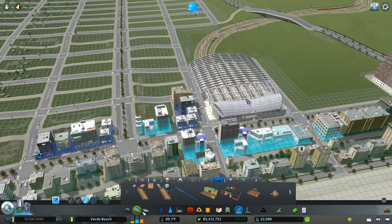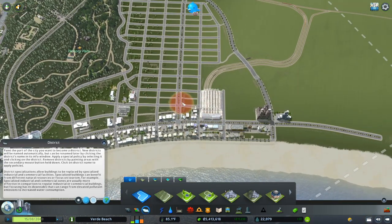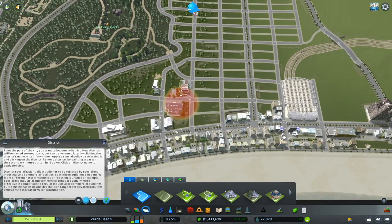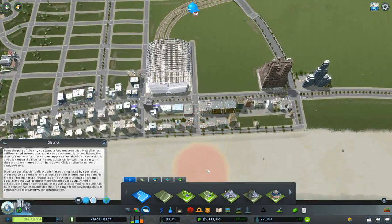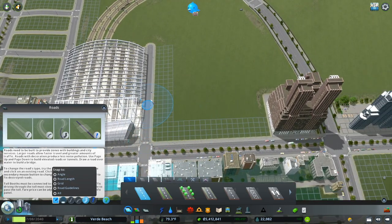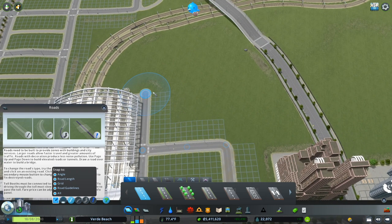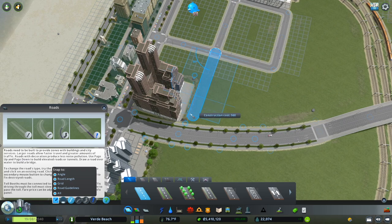Next — am I going to fill this zoning in yet? No, I'm going to keep you on the edge of your seats. We need some districts. You might wonder why we keep doing all these things that aren't building the downtown — well, we have this city-wide height restriction, and the only way to eliminate that in these areas is to district them out and have a specific policy for each area eliminating the height restriction in those specific districts.